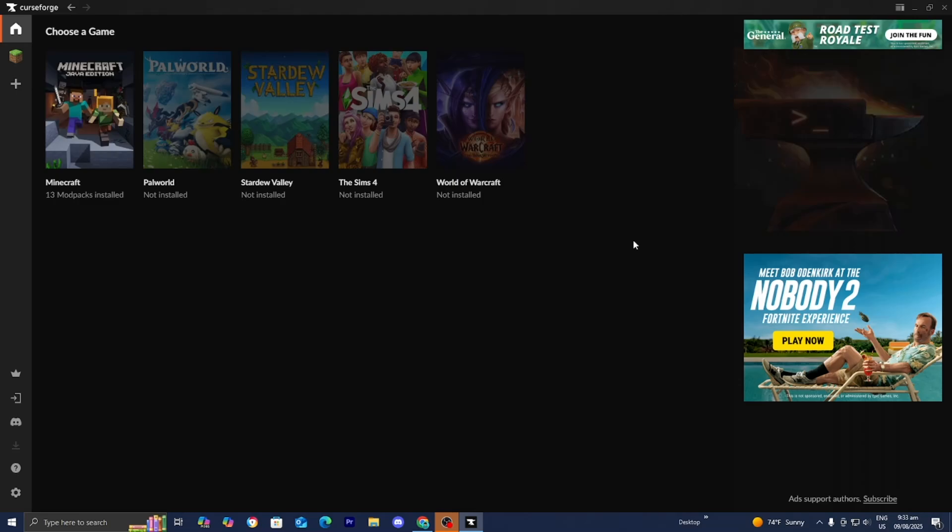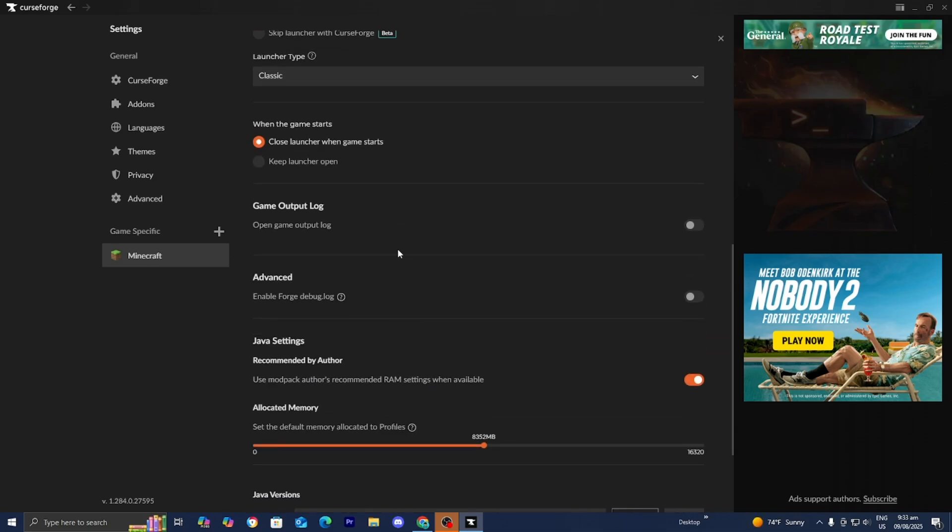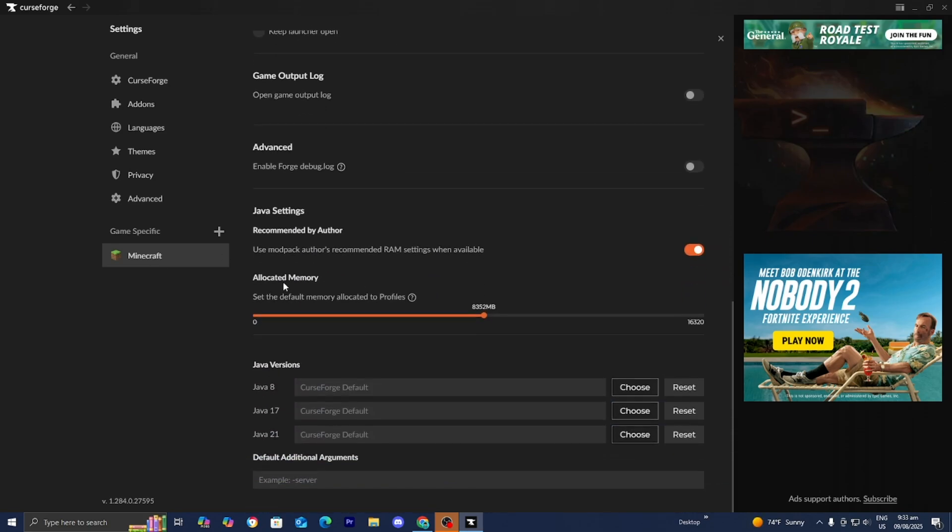In this video, I'm going to show you how to allocate more RAM on CurseForge. The first thing you want to do is open up CurseForge, then go to the left menu and select the gear icon just like so. Then go ahead and select Minecraft right over here. Scroll all the way down until you see Allocated Memory.